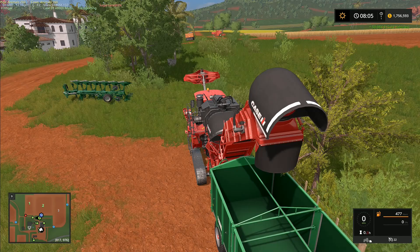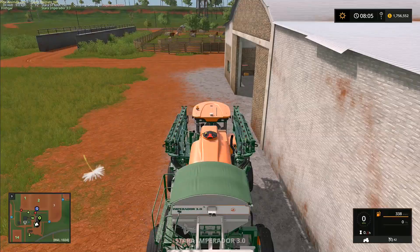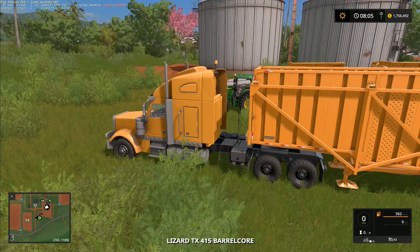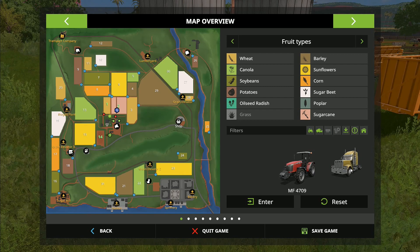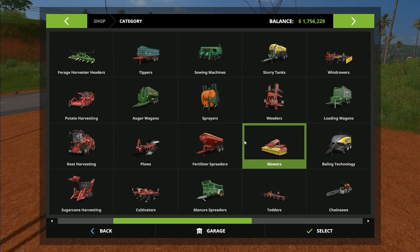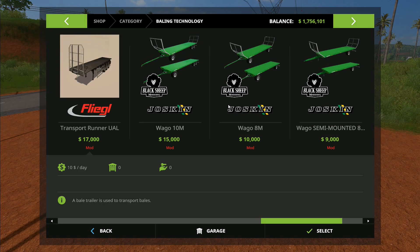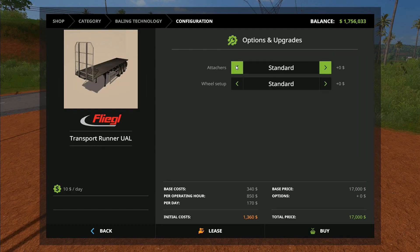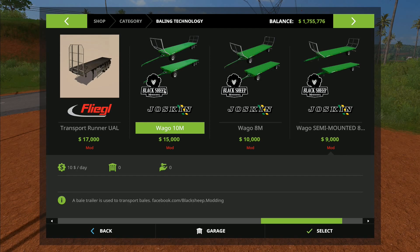We haven't got the cows ready yet, so that's one of the things we want to do today. I'm going to go to our truck, unhitch that trailer, and we've got the two sugarcane trailers there ready and waiting. I'll reset that one back to the shop. I'm going to need a trailer to carry some bales - I'm actually going to get the Joskin bail wagon again. I know we used that in the last series but I'm thinking we could use it again. I will be using auto load.